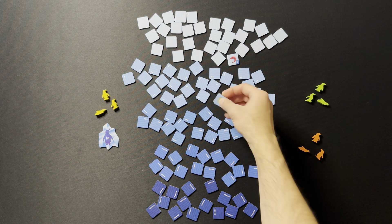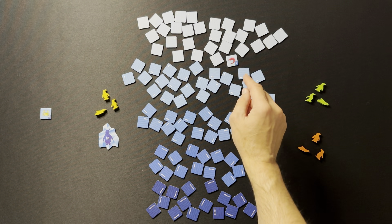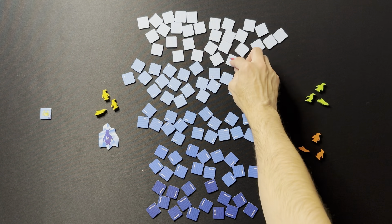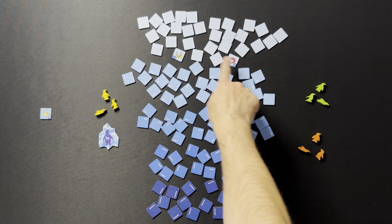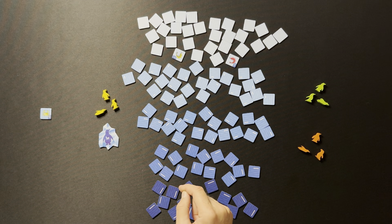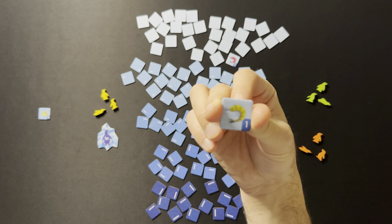Yellow chooses to take the crab into their scoring tableau and play passes to green. Green has more options now — there's a face-up tile yellow turned over, so green could take that immediately. But if they want to go deeper, they have to turn over a tile as a cost. Once you flip a tile, you have to deal with that one — you can't choose a different one. Green turns one over and finds a yellow shrimp worth one point.